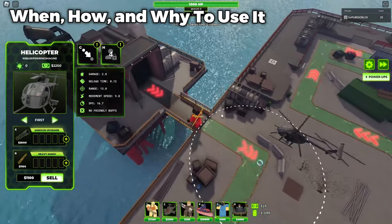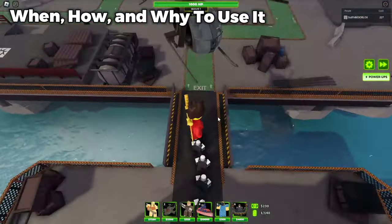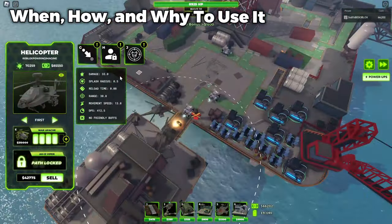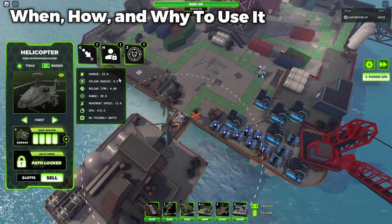This tower costs 2,200 to place down, meaning you can place it pretty early on in events or endless mode, and it does pretty decent in that early game scenario. In base game modes like expert, though, you are probably only using this tower in the mid to end game.